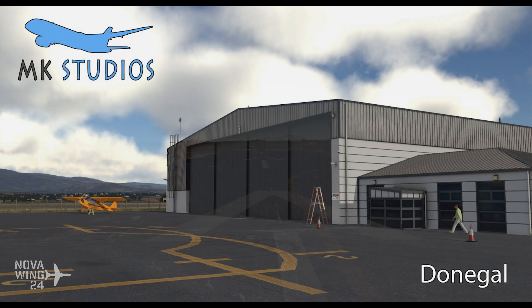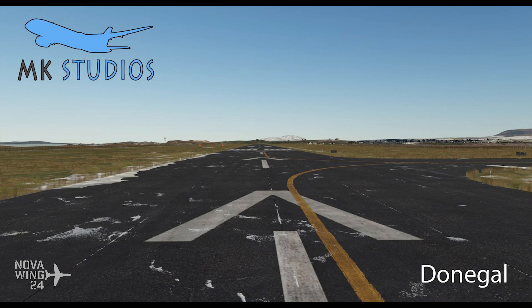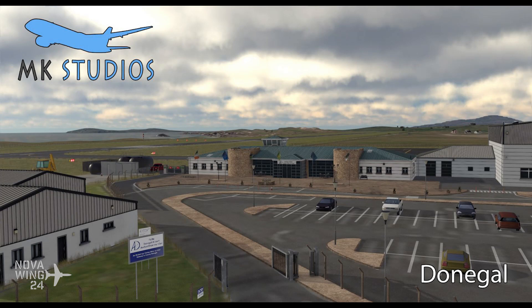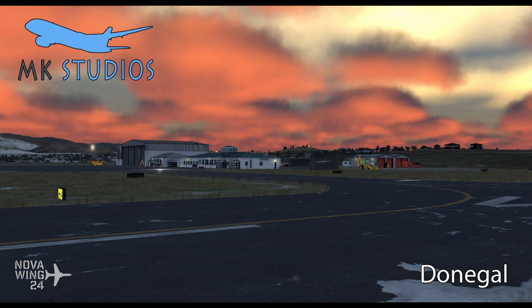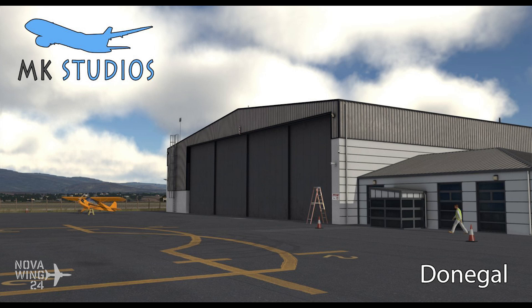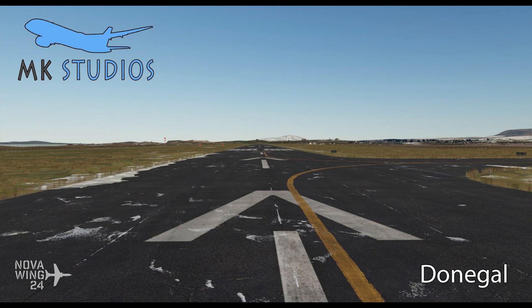The airport is rendered as it appears at the end of 2019 and includes full custom photoreal imagery of the airport and immediate surrounding area. All accurate airport buildings have been modelled with full implementation of high-definition textures and PBR materials for taxiways, runways, and all airport buildings. It includes custom updated night lighting systems including directional taxiway centerline lights, a full suite of dynamic lighting, and SODE windsocks. This one is available for Prepar3D v4.5 and v5 only (64-bit sims), coming in at $21 USD from your favourite flight sim retailer.